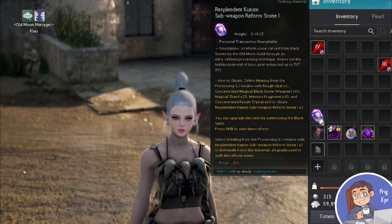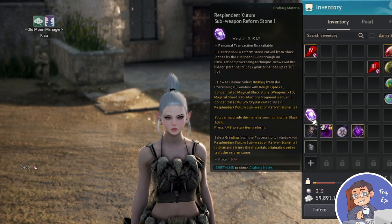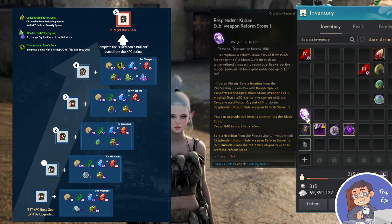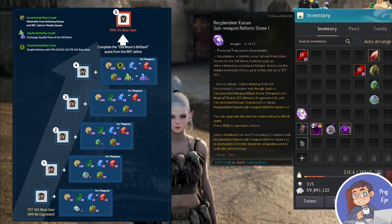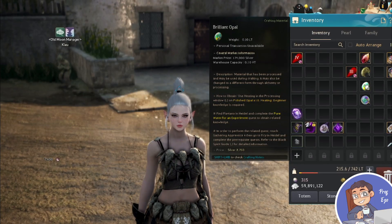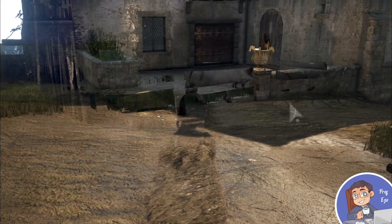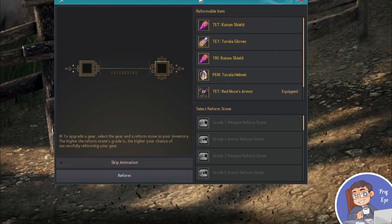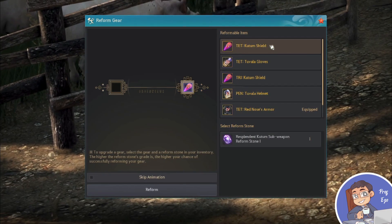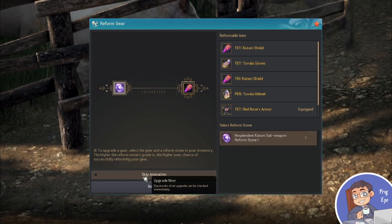Now we have the sub-weapon reform stones that I'm going to use for my Guardian Godr-Ayed Kutum. All you need to do is repeat this for the other items using the same materials but different quantities, and use the opal stones that correspond to that level. Once you have the materials, right-click the reform stone, talk to your Black Spirit — the cute blob — click on your TET Kutum that you got from Jatina, apply it, and then reform.